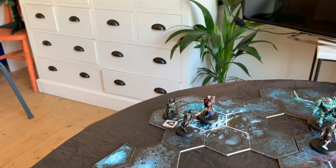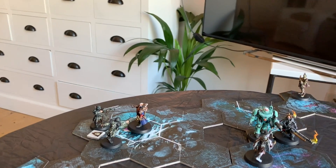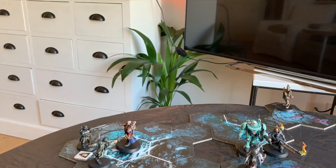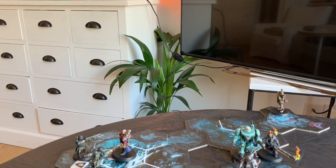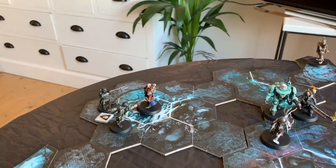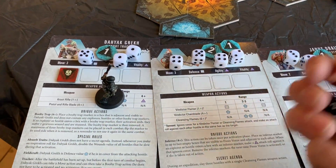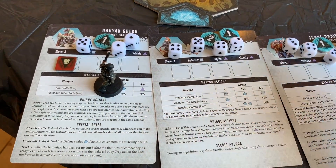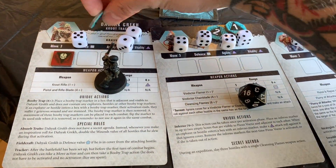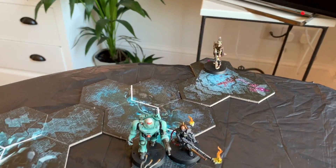One hostile is deployed as close to an explorer as possible, so we've got another Guardsman back there. Also, Kroot killed one with the mine, so he doubles the wound value - on a one, two, three, or four he gets another inspiration point. He gets it! Didn't see that happening. He's just stuck in the maglev not doing anything but he's pretty pleased with himself.